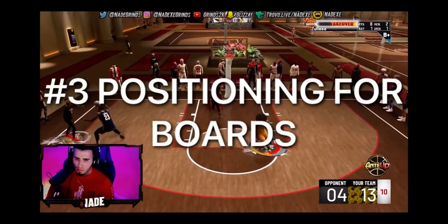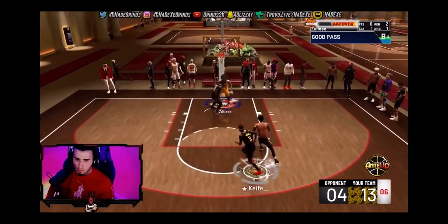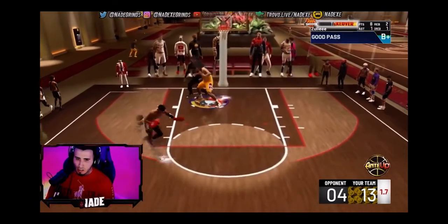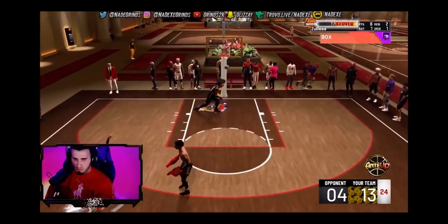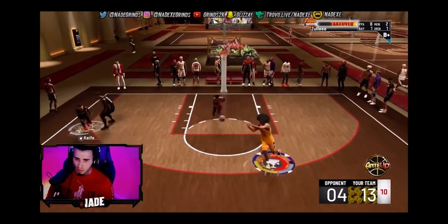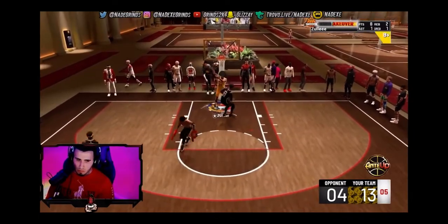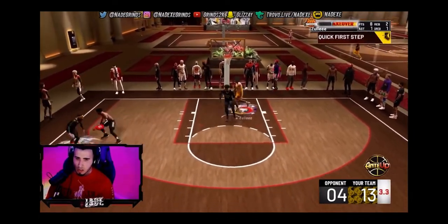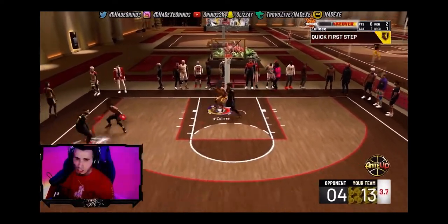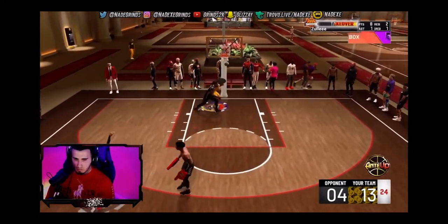The third tip is body positioning. Unfortunately I couldn't find clips of me doing this, so I found a clip of Nade. As you can see, Nade is getting positioning on the rail. He's playing with Keef and letting Keef iso so he could get positioning for the offensive rebound because there's no time left in the shot clock. Obviously Keef made the shot because he's a demon, but Nade was focused on getting positioning. If you focus on getting positioning for a board, you're most definitely going to get it.